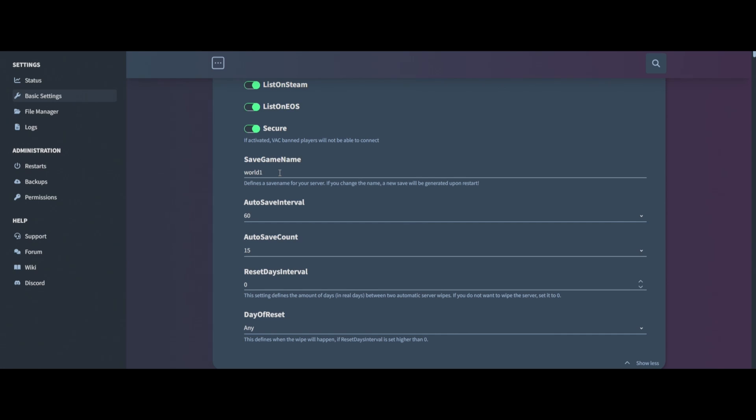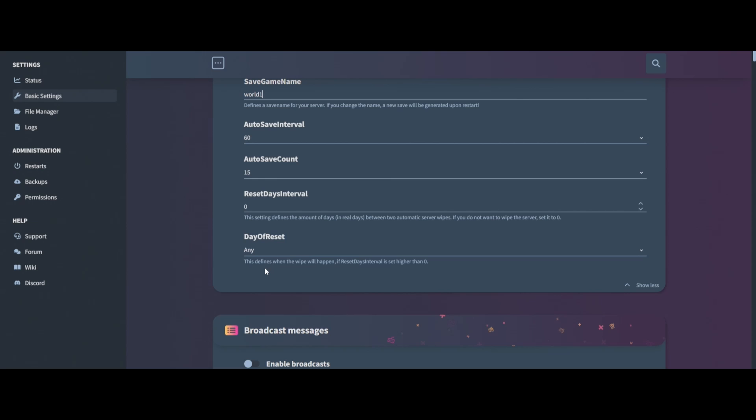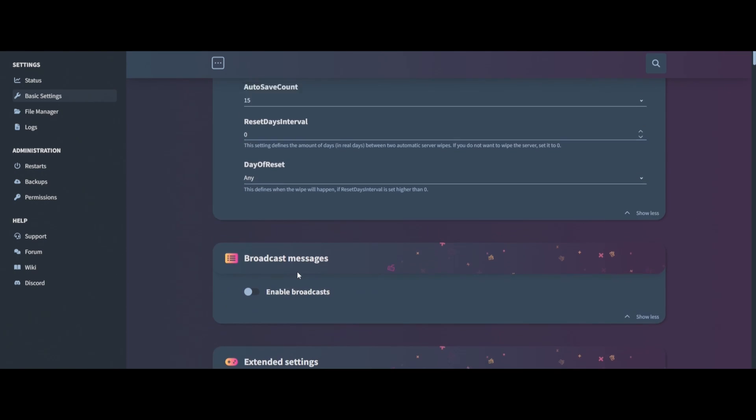Next up is save games. If you've already uploaded your world, this is where you'd change your save game name — I've covered that in another video. Auto save interval will be every 60 seconds with 15 saves, and the daily reset interval is zero and day of reset is 'Any'. If you want to change that you can, but if you don't want to wipe your server, set it to zero.